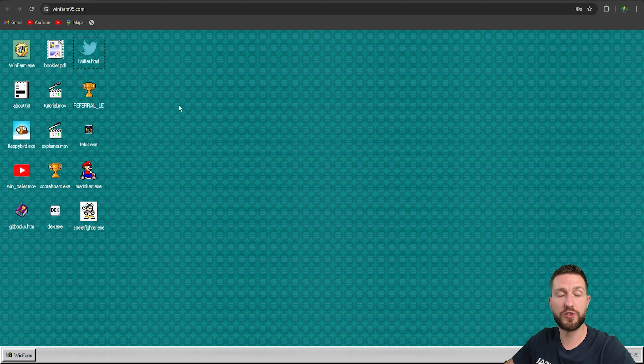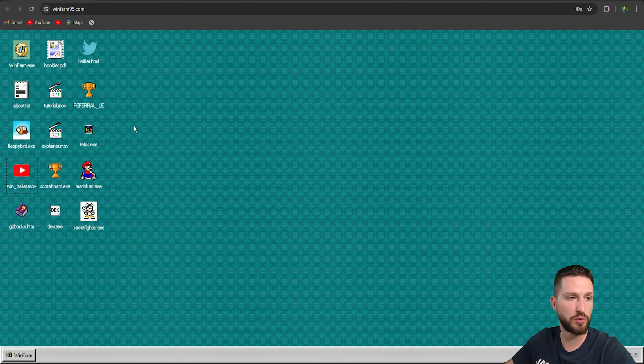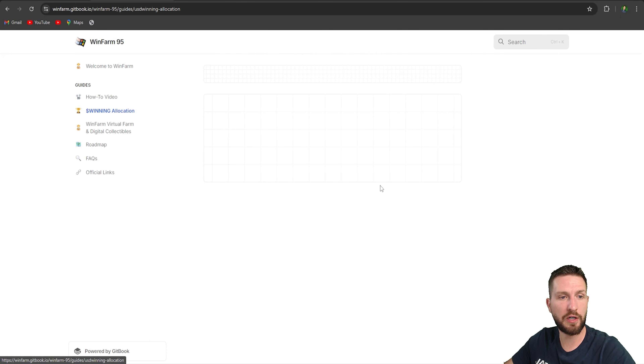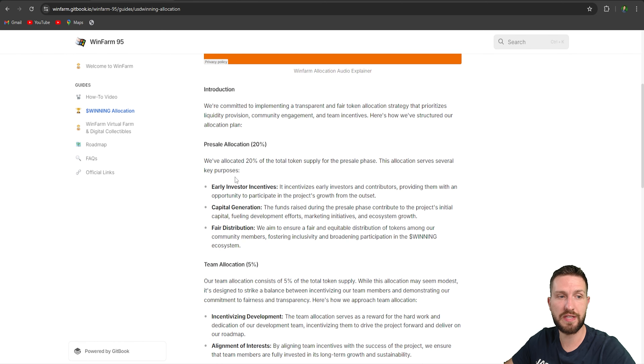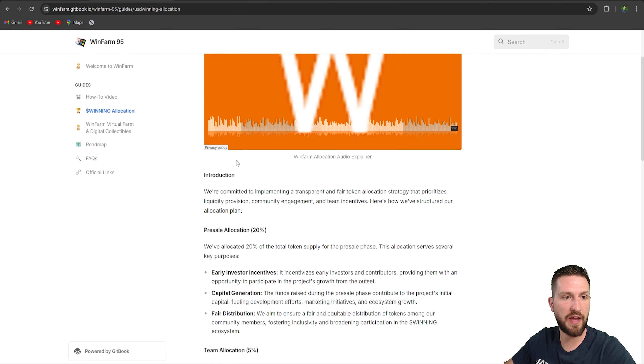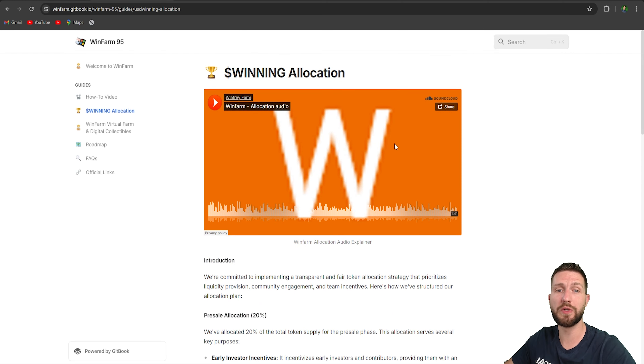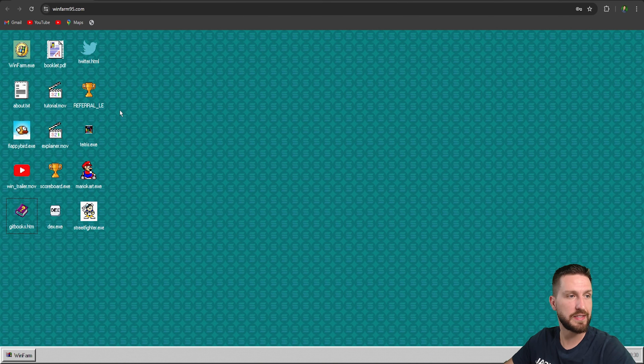They're also on YouTube — you can check out their trailer and an explainer video called 'Welcome to the Front' which lasts only two minutes. You can also check out their booklet, available on GitBook — this is their white paper with all the details, key information, the team behind the project, and information about their WinCoin, plans, and products. The token allocation is: pre-sale 20%, team 5%, and liquidity pool 75%.